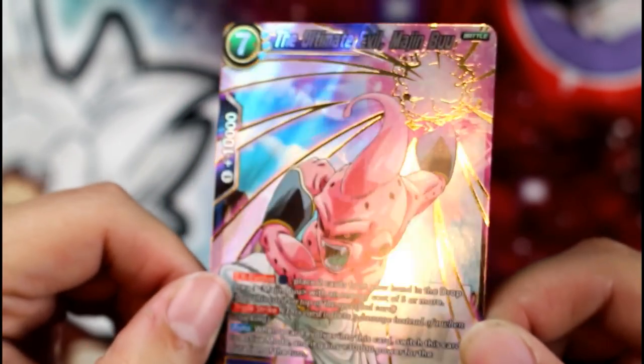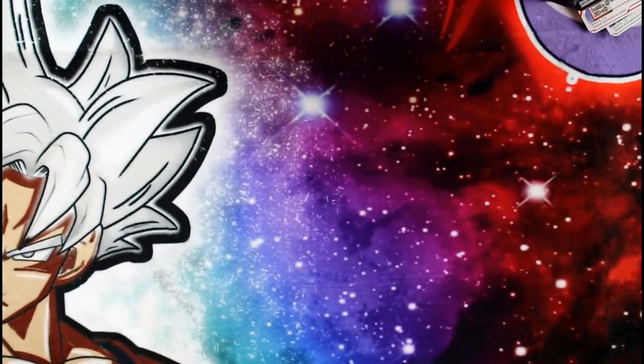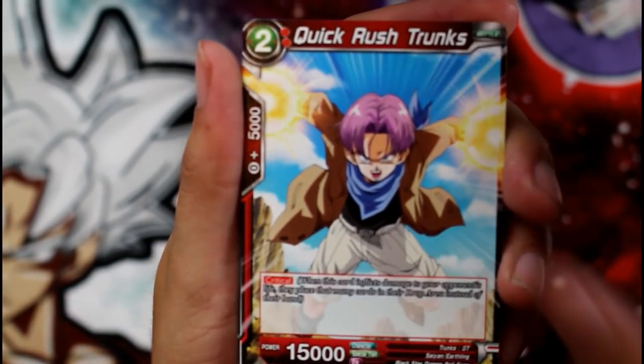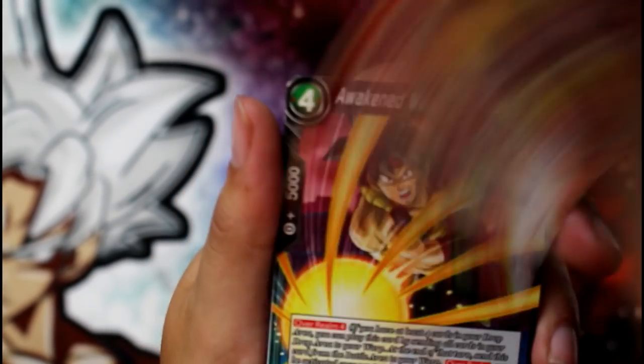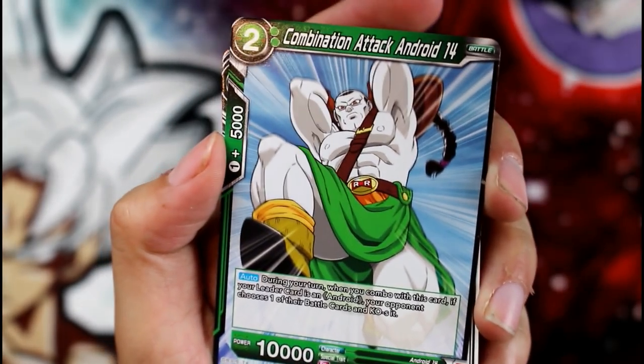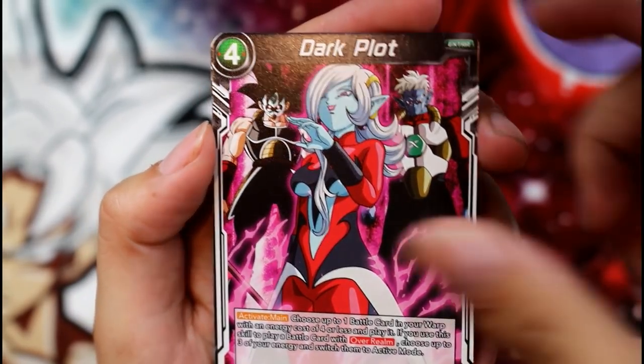We got Boo! Make that Boo deck — keep you guys updated. And the critical Trunks — one of my favorite cards. The pregnant Mew again. Getting through this pretty quickly — Dark Plot, Dependable Robot Giru, Toa Space Time Unleashed, Unwavering Solidarity Fasha.